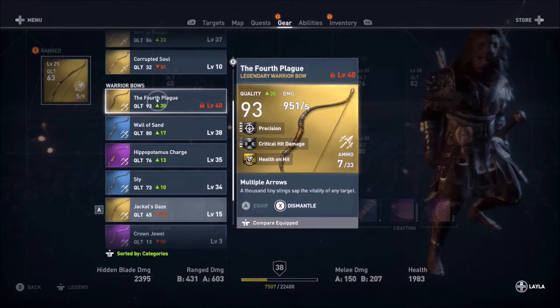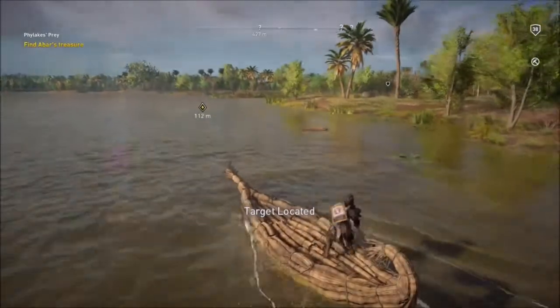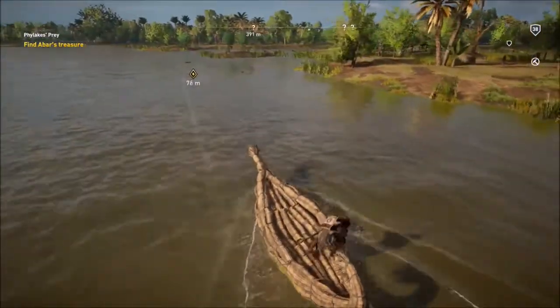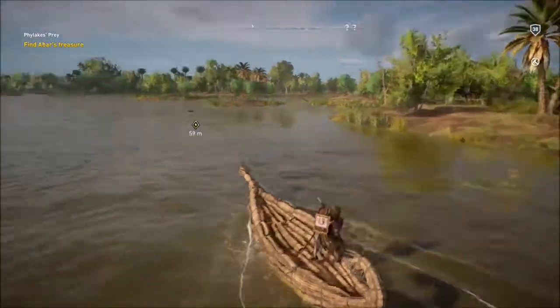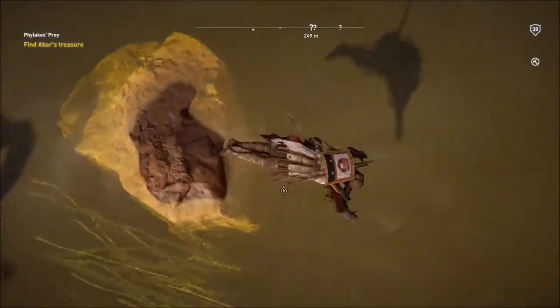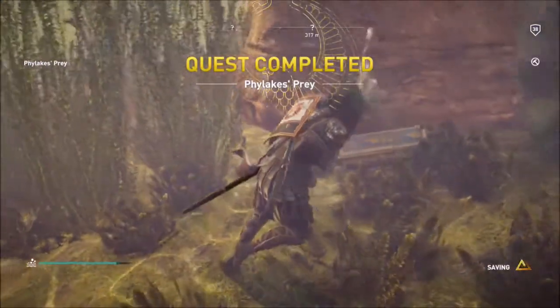To continue the quest you'll just have to travel to a woman who is supposed to have the last key. She'll give you the task of killing a few crocodiles surrounding her village before eventually giving you that key. Then all you have to do is travel to the chest's location, which is only about a hundred meters away, dive down, and get yourself that awesome armor.